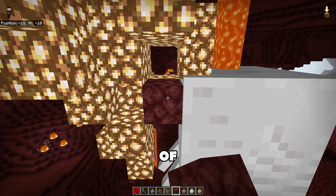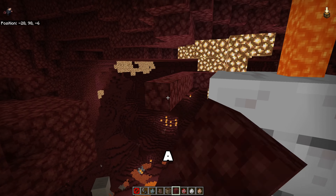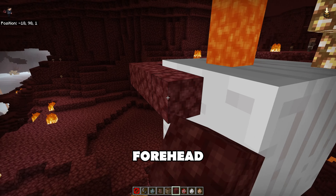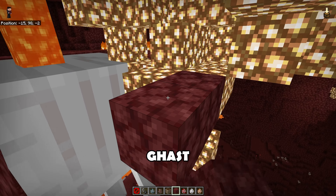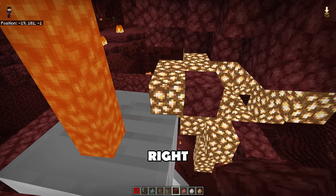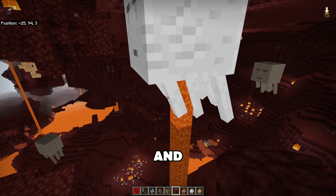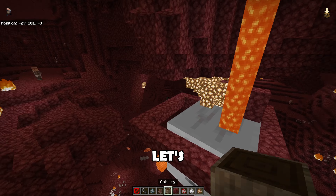Ghast versus chicken challenge. First, trap your Ghast into a lava pole, then surround the Ghast with blocks around its forehead. Build a perfect square around the Ghast, and now spawn a few blocks right above the head. The Ghast is feeling perfectly fine and waiting for the next step.